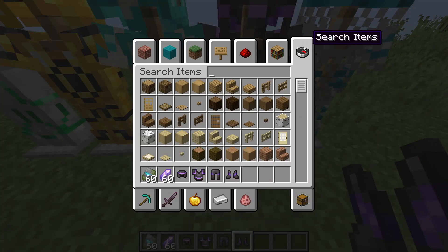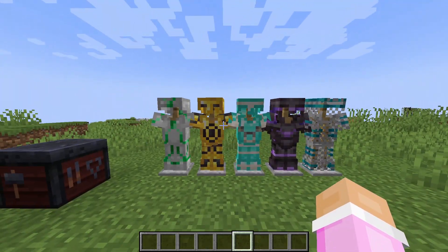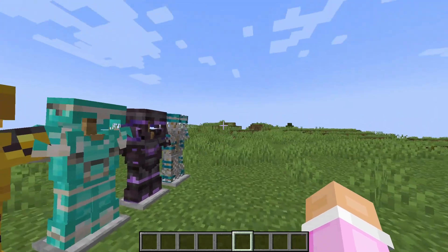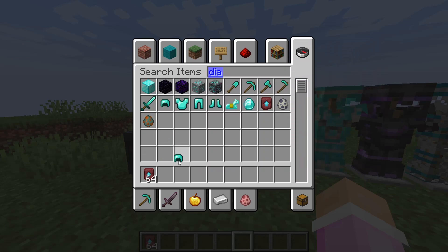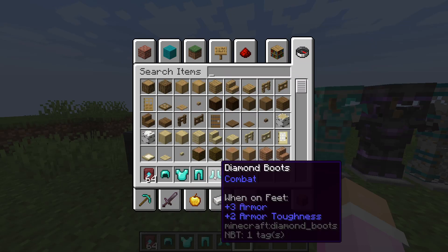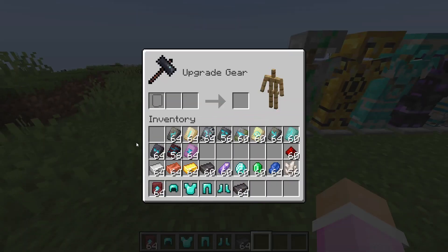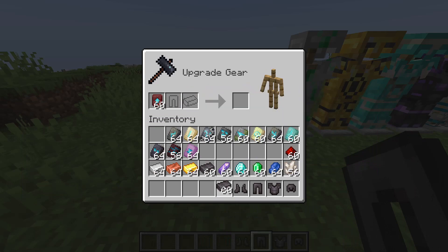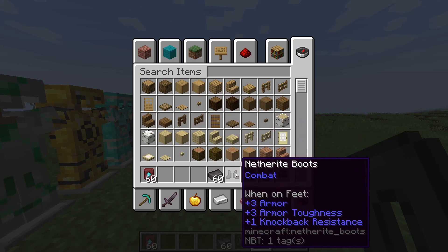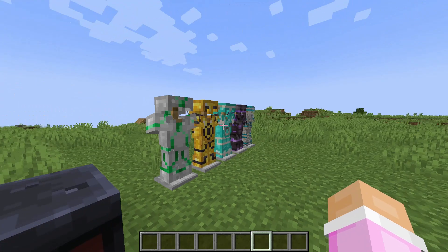I love decorating and building stuff, and having a way to decorate my armor just makes me happy. Now let me show the netherite upgrade. Grab some diamond armor and a netherite ingot — basically you cannot just throw armor and netherite into the smithing table anymore. You have to get the netherite upgrade template, put your armor in, put the netherite ingot in, and then you get the netherite armor. You can also upgrade tools to netherite, but you can't add trims to tools.